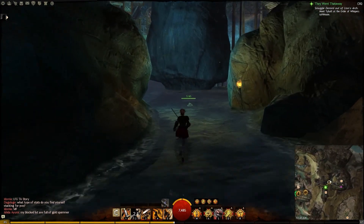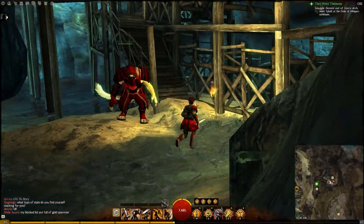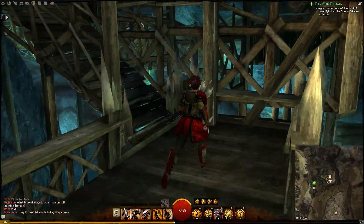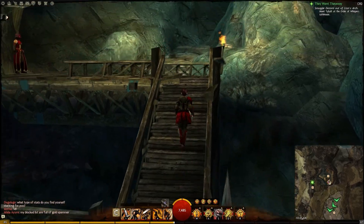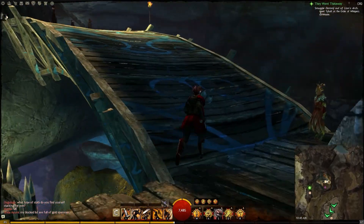It's one of the orders — the Order of Whispers. So actually in your personal story you might find this point of interest without actually looking for it, but if you wanted to get it earlier, this is me showing you what it is and where it is. It's their little hideout inside Lion's Arch — it's pretty cool.